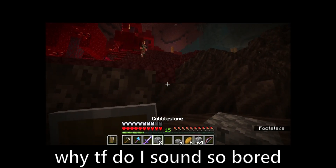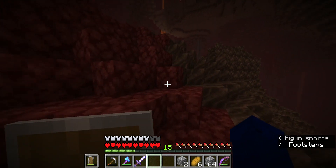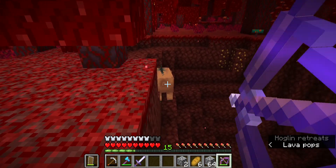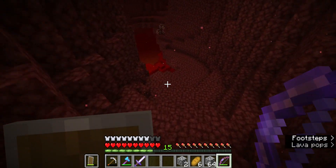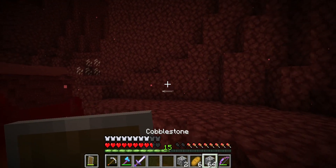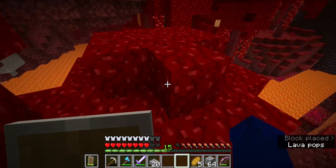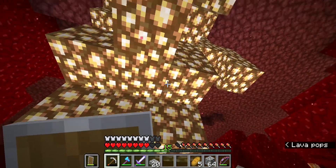We found a new biome — finally something other than Soul Sand Valley. I am currently wearing gold, so piglins shouldn't be a problem, though hoglins might be. I haven't seen any glowstone yet, since we specifically need glowstone. Then — I see glowstone! There's also a bastion right there. We don't want any trouble with any brutes, so we should stay away from that.